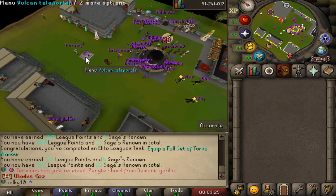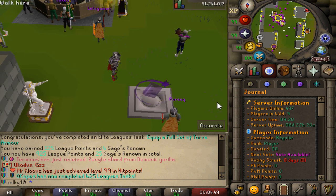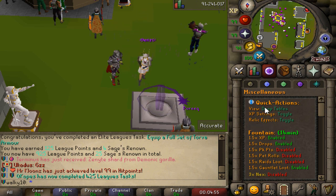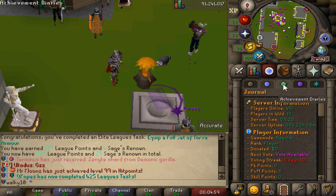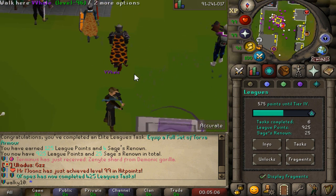Over there we have the teleporter and shops, looking very sharp. Checking out the beautiful interface, we can see right now — not even at super peak — 497 players online. That is absolutely mental. You'll be able to check out a bunch of different quick actions and interfaces, and most importantly we've got the Leagues interface — absolutely amazing.